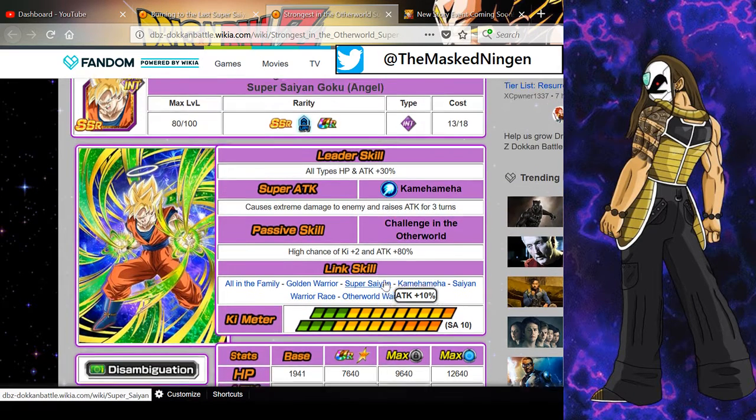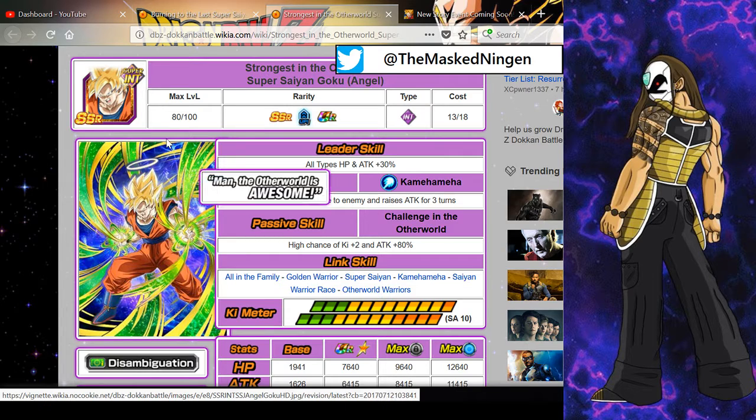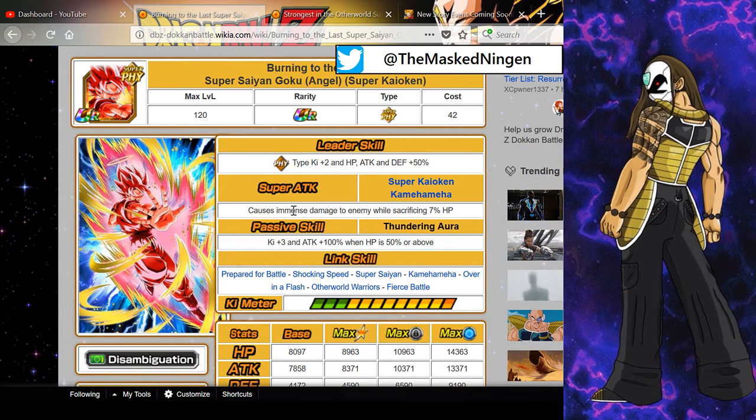He's not bad, but like a lot of free-to-play units, he always comes with that little caveat — he's not bad for a free-to-play unit. Then we flick over to the actual Super Kaioken Goku, the banner unit. His leader skill is okay — it's basically a step down from Broly or even Super Saiyan Blue Vegito. If you were using him as a physical leader it gives 2 ki and 50% stats, all physical — not just super or extreme. So it's not the worst if you don't have anyone better, but that isn't the main reason you want this guy.